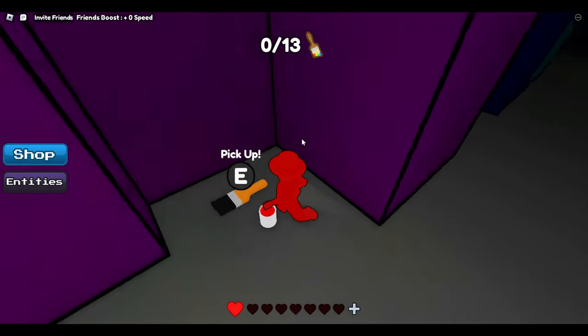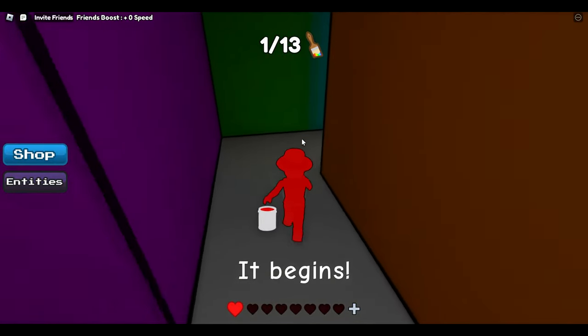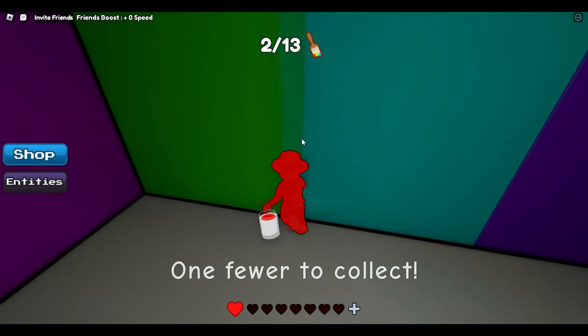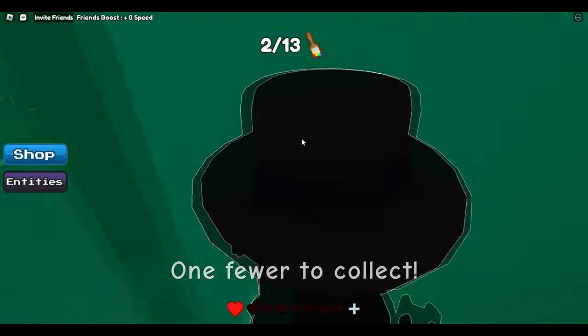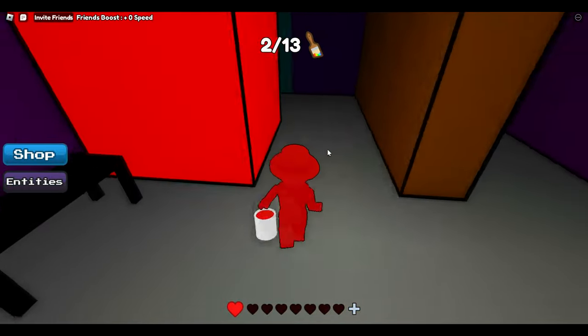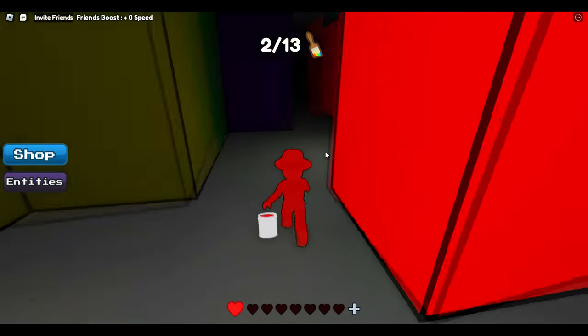We're going to grab this one over here, and there's another one right around this corner. The third one is on the other side. There's a secret room here by the way — I don't really know what this does but I don't think it's important for completing the game, I didn't need to go in there, so let's carry on.